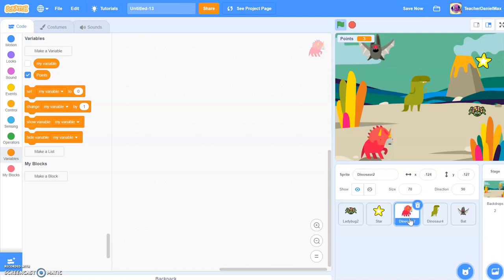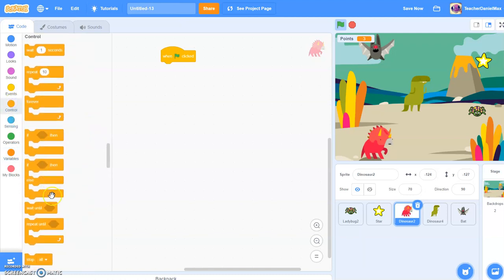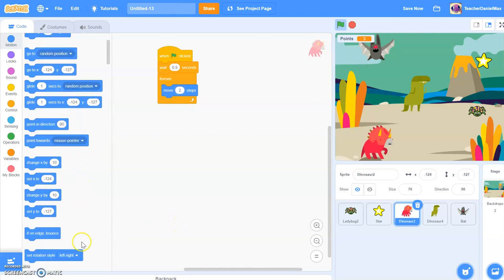This is kind of easy because you just need to code one dinosaur, and afterwards you can just duplicate the code for each other. So we'll start with when we click the green flag, then wait for a second. After that, the dinosaur is going to move two steps, keep moving two steps continuously. Move two steps each time. But if it gets to the edge, it's going to bounce and head back — so I'm going to use 'if on edge, bounce'.